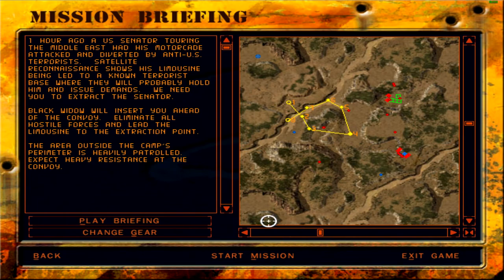Despite them telling us to expect heavy resistance at the convoy, I really could not find any sort of heavy resistance. On the map you can see these four patrolmen, but when you actually play the level you won't find anything except four BRDMs escorting the limousine. The limousine is right here, and that is our Black Widow which will only help us for extraction, nothing else. I also found no vehicles in the camp area — none that give chase anyway. This mission was quite simple compared to what the briefing suggested.